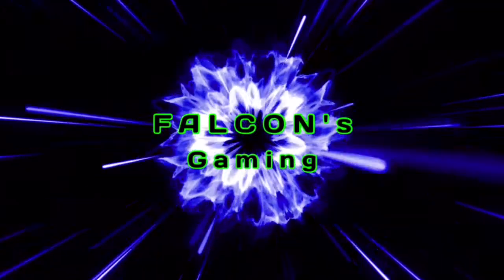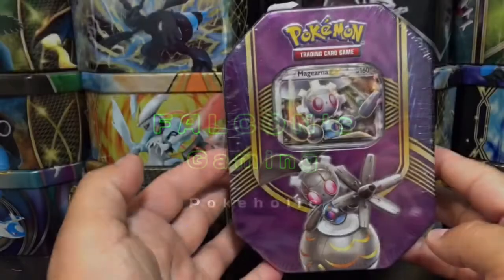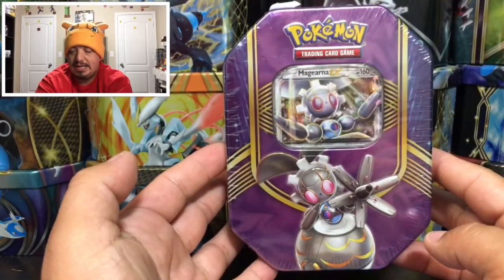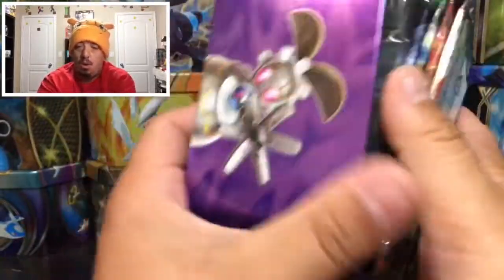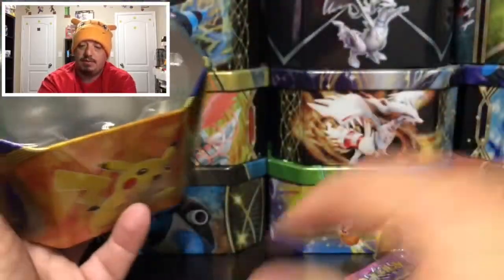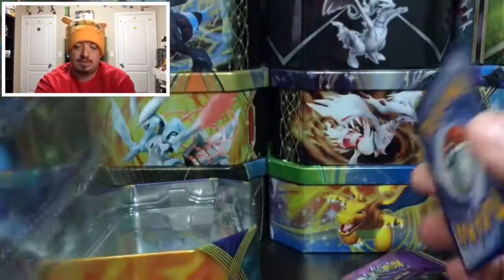What is up guys, welcome back! Check out what I have today — a Magearna EX 10 tin. Let's get this bad boy open and see what kind of pulls we can get. Here we go! We have a Magearna EX 10 right there. Let's open this up — it should be a reprint, so we should get two evolution booster packs. Oh my gosh, it's not a reprint — we have some Steam Siege booster packs.